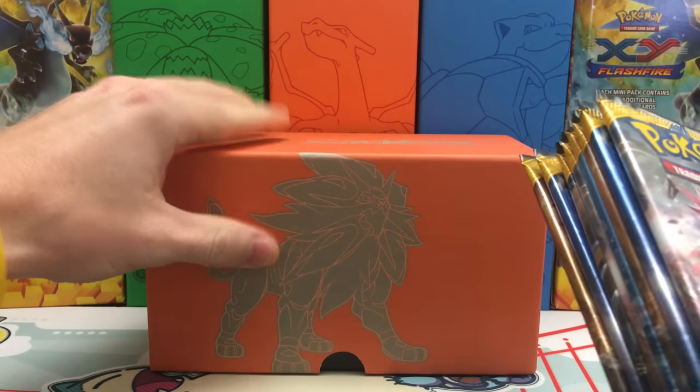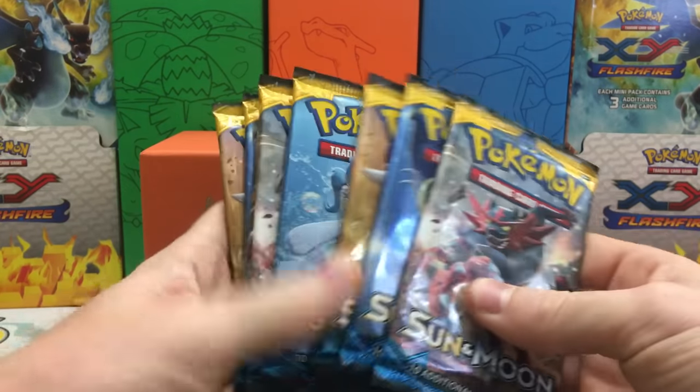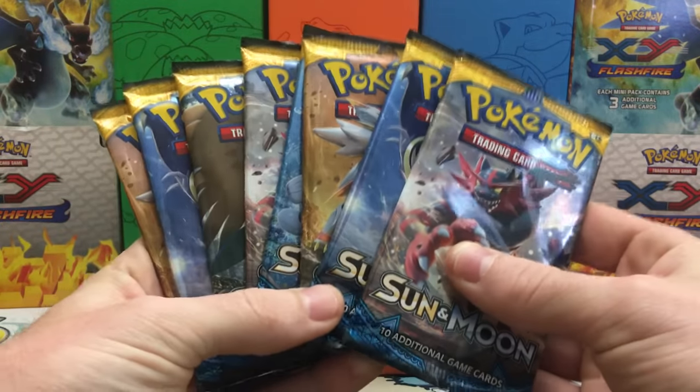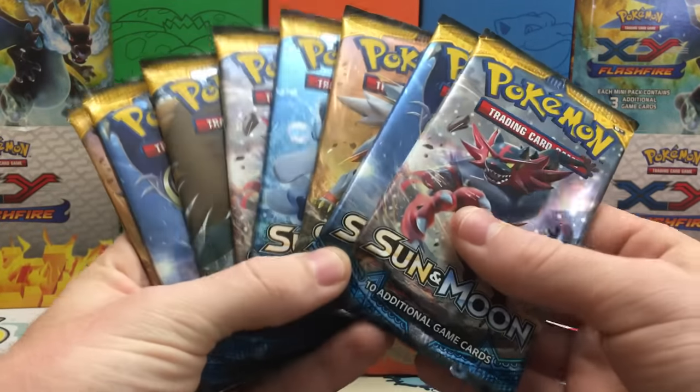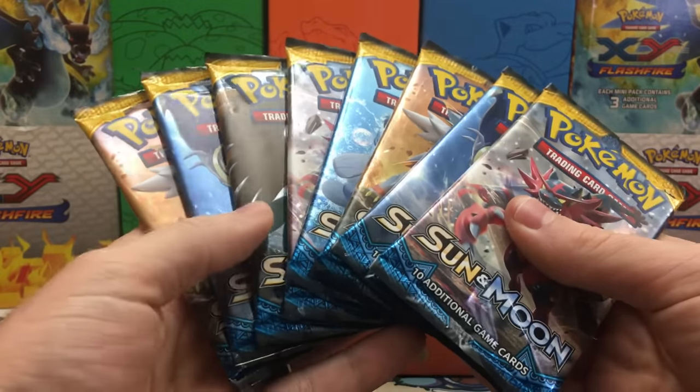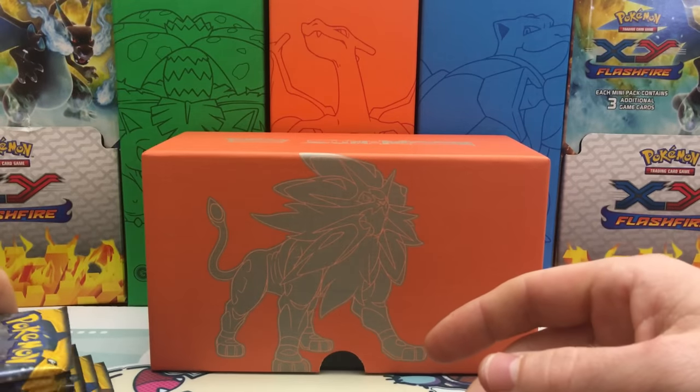We'll put everything back in the box to prop up all the cards we pull. We get our eight booster packs, which we are going to use in our battle. Best of luck to Leonhardt — hopefully we come out on top, but either way I do appreciate the opportunity to battle. Let's go ahead and get cracking into these packs.